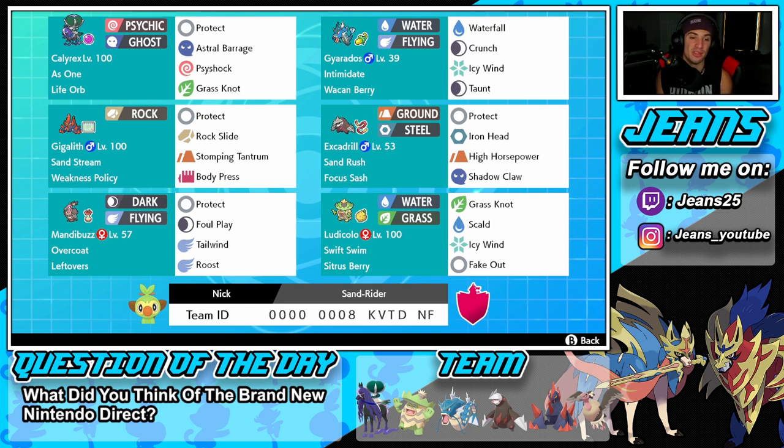Middle left we have Gigalith — great for weather control with Sand Stream to take weather away from other teams. He has Weakness Policy as his item, along with Protect, Rock Slide for STAB, Stomping Tantrum, and Body Press. Next to him is one of my all-time favorites, Excadrill — amazing design, super strong, Ground and Steel type. He has Sand Rush so his speed doubles in sand, Focus Sash as his item, Protect, Iron Head, High Horsepower for STAB moves, and Shadow Claw for coverage against Shadow Rider Calyrex specifically.